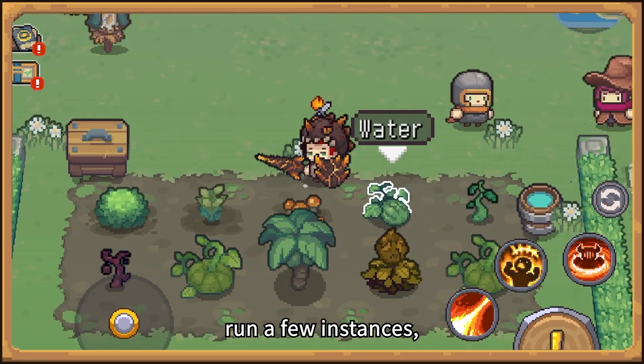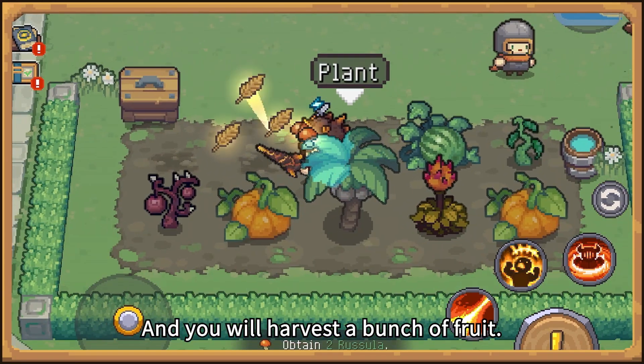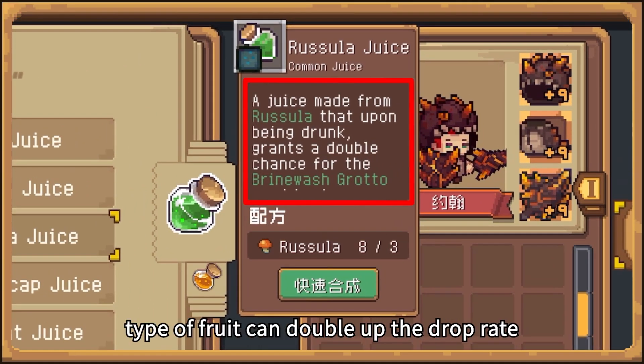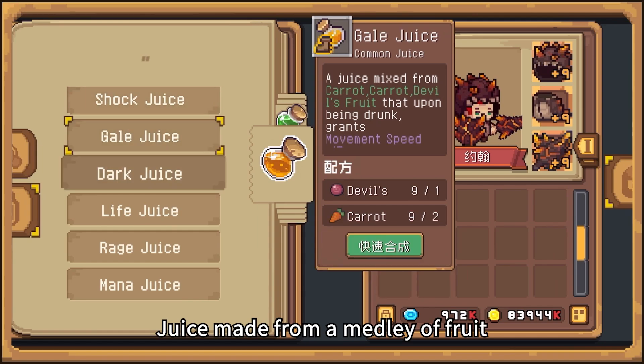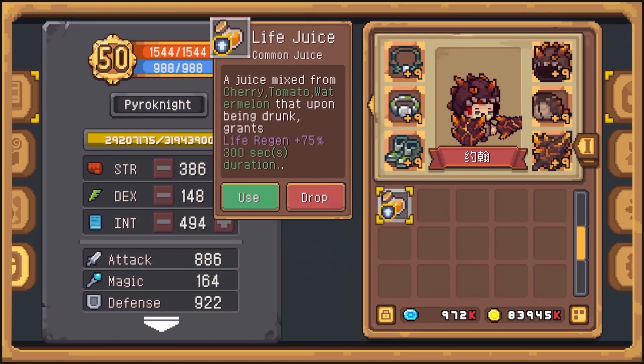Or even plant them in your garden. The garden is in front of the chapter house — plant a seed in the sun, run a few instances, water it twice, and you will harvest a bunch of fruit. Combine any three pieces of fruit to make a juice. Juice made from the same type of fruit can double up the drop rate of cards.